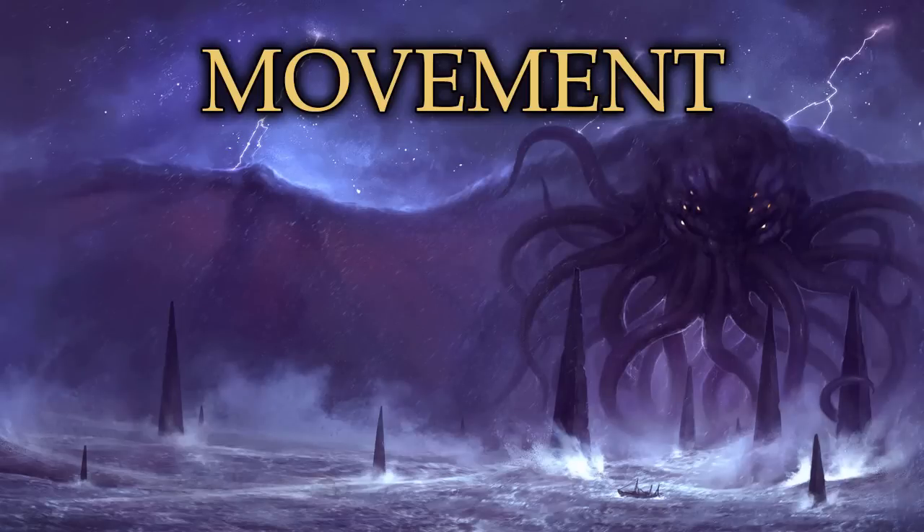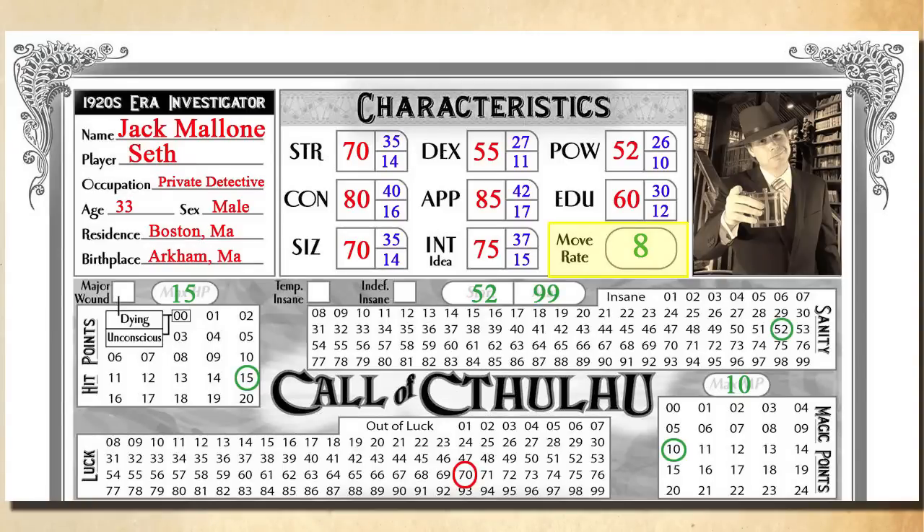Now let's talk about movement. During a combat round, a character can move up to their movement rate in yards and still make their attack roll as normal — for our character, that's eight yards. A character may also sprint up to five times that amount and still get an attack, but with a penalty die. If their action is set at the very end of a sprint — such as sprinting across a field for a shot or across a warehouse to do a flying kick — the Keeper might elect to have that action happen at the very end of the round. That's completely up to the Keeper's discretion.